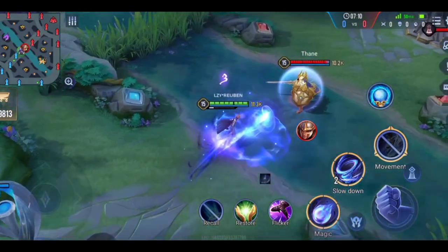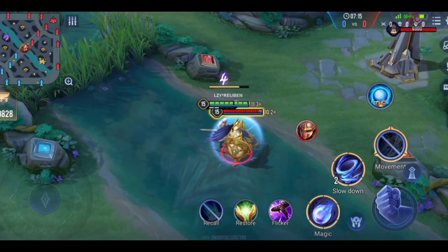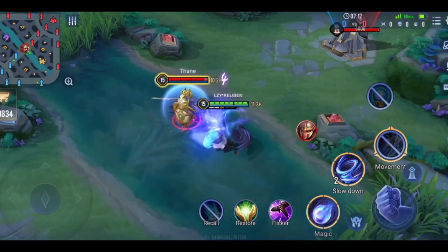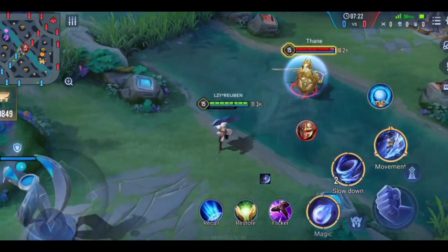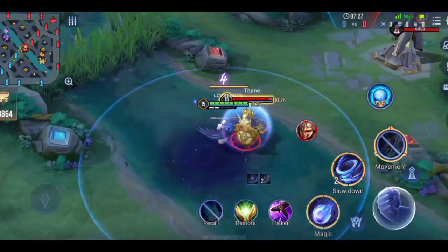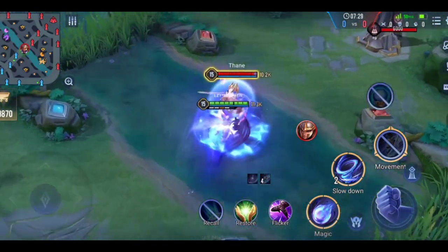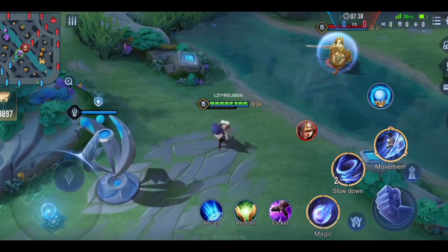Whenever you dash on your ability, you get your passive back. If you use your passive, you can dash one more time at the end. So if you auto attack once, you can dash four times. If you auto attack twice, you can dash five times. The maximum number of dashes is five.